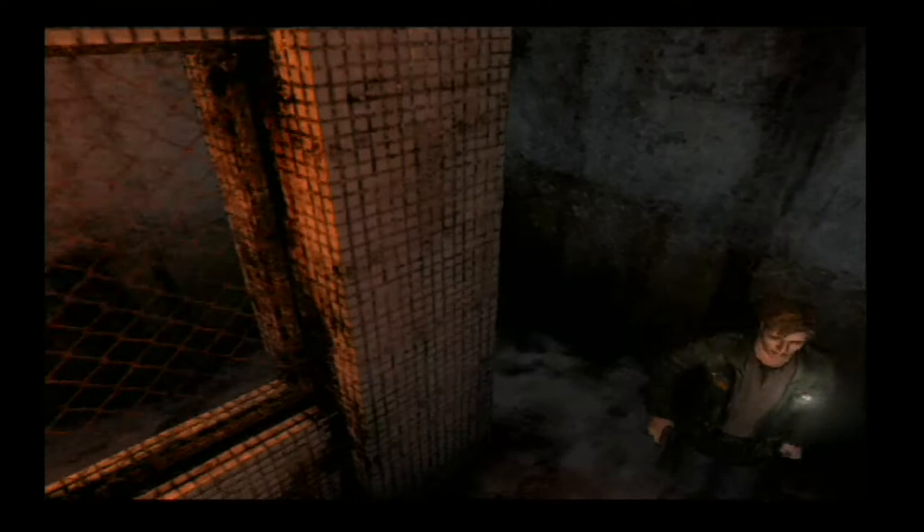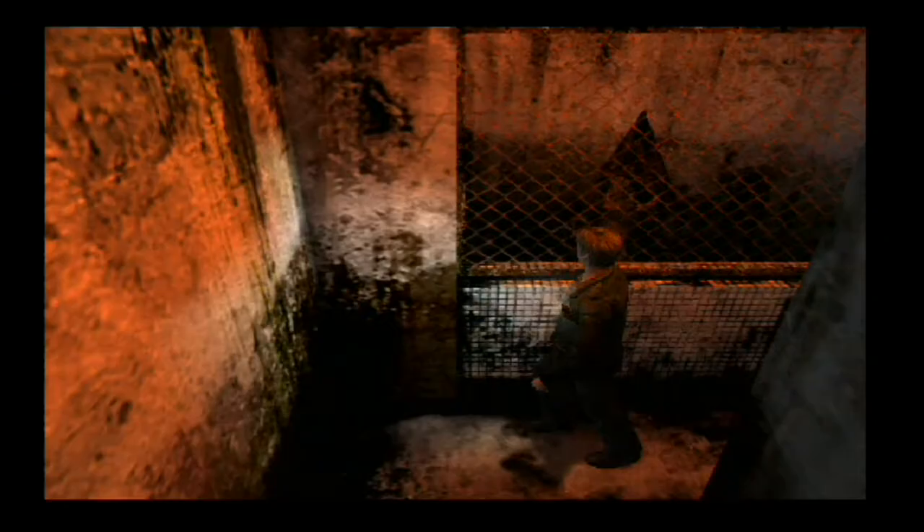Make sure you have these turns mapped out in your head because you're going to need them. If you bump into the wall he's going to catch up to her. As soon as you get to this little fence, press Start and reload your pistol, then fire 10 shots at Pyramid Head.